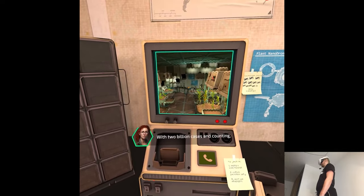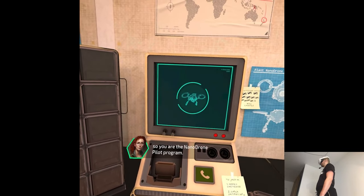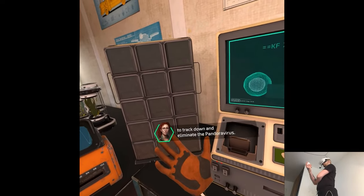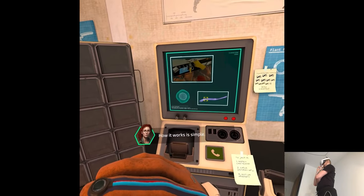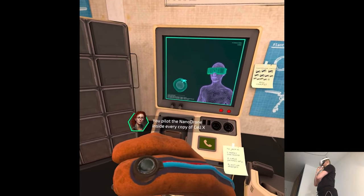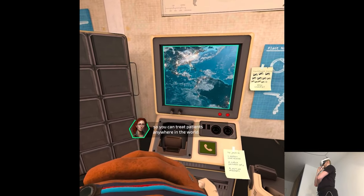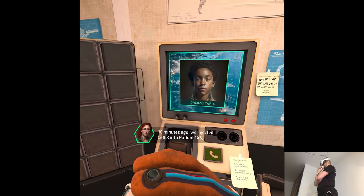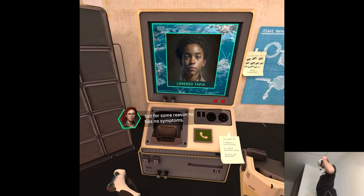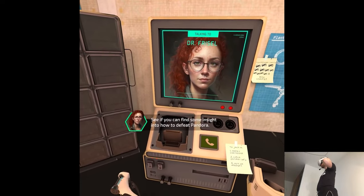With 2 billion cases and counting, the rest of your cohort got sick or capped out - so you are the Nanodrone pilot program. Cell X is an advanced synthetic immune cell designed to track down and eliminate the Pandora virus. We inject Cell X into infected patients and you operate it remotely, piloting the Nanodrone inside every copy of Cell X using your headset and haptic gloves, so you can treat patients anywhere in the world. We injected Cell X into patient 143, a kid named Lorenzo - he has no symptoms. We're dropping you into his intestines to find insight into how to defeat Pandora.